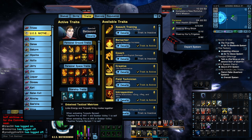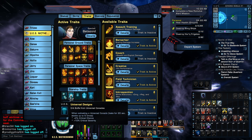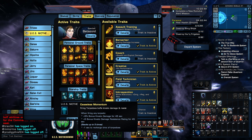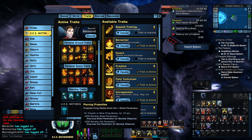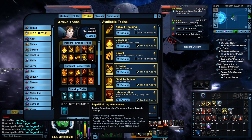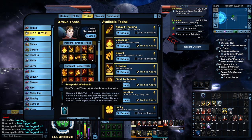And then for our Starship Traits: Entwined Tactical Matrices, Universal Designs, Ceaseless Momentum, and Piercing Projectiles — I believe this is the new trait we put on this as well — which gives you plus 200 Starship Shield Penetration and plus 200 Starship Hull Penetration on Torpedo or Mine Firing Modes for 15 seconds. Then our Rapid Emitting Armaments — or what we call the REA trait — and Subspatial Warheads.